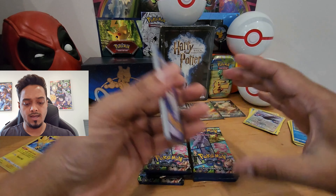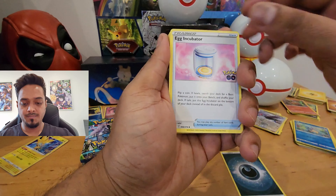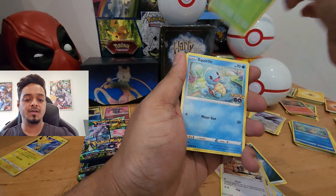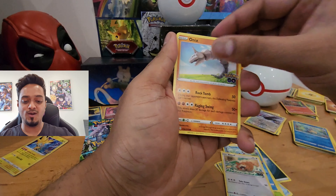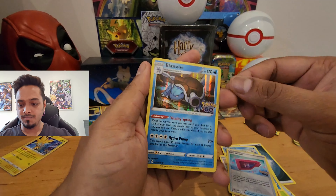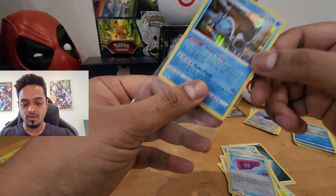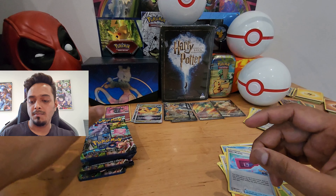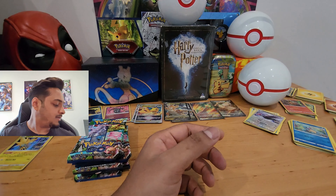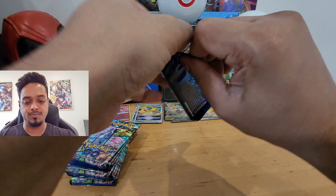First pack from the second box: energy, Egg Incubator, Solrock, Trainer Spark, Pidove, Bulbasaur, Squirtle, Bidoof, Onix, Lure Module, and a Blastoise holo. This looks good — it's not radiant but it's decent. I actually have all the starter Pokemon hollows except for Blastoise, so I'm adding to my collection right now.